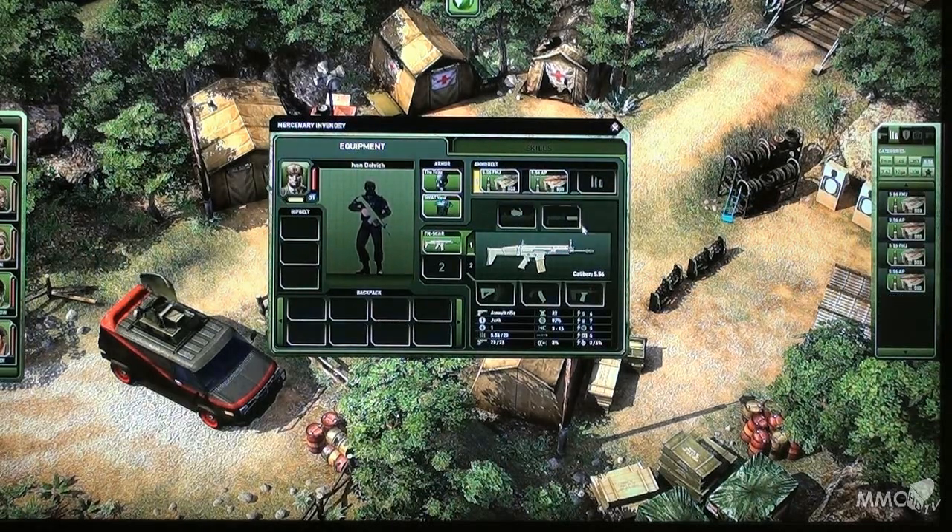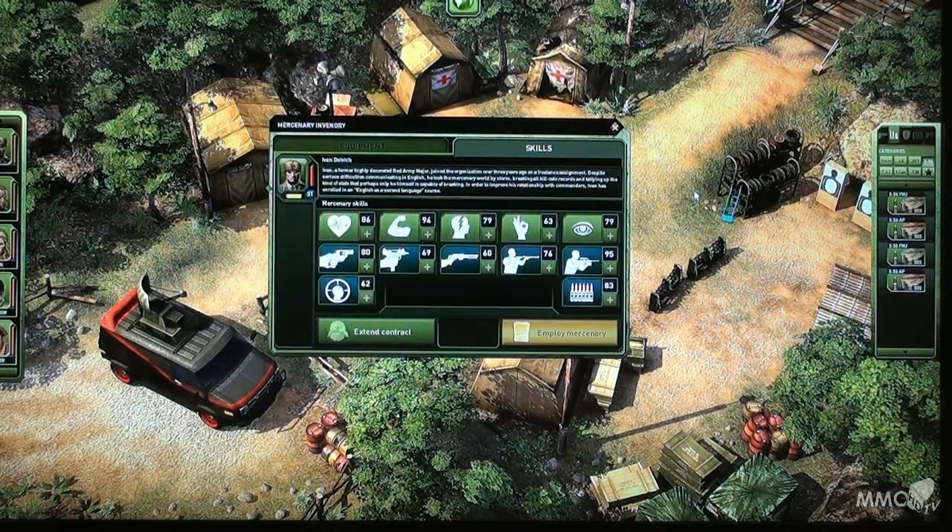Now you can see I can attach a silencer, some new magazines, maybe a new shaft or a scope. So I can also add some nice equipment to my weapons. I can change all my gear and I can see here all the stats of my weapon, my accuracy, and so on. All my mercenaries gain levels and they will get skill points that I can spend here — for example, main skills like endurance or strength, or weapon skills like handgun or sniper rifle.